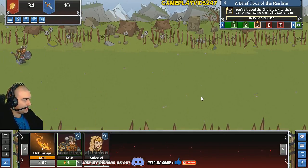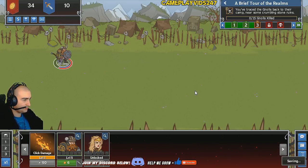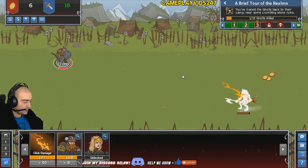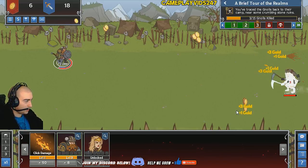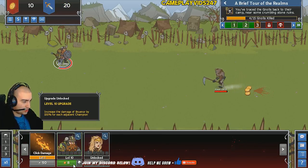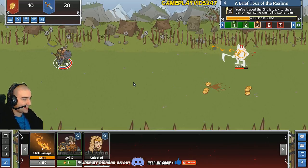This is Level 3 — this is their camp. Null camp, everyone. Nearly up to Level 10. Need to level up my click damage as well as soon as possible. We're not going to progress that much. Another 100% damage increase — yes, done. Very good. He's now doing 80 DPS.